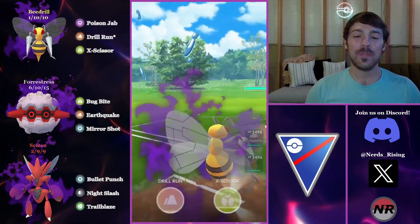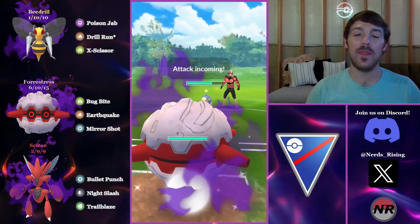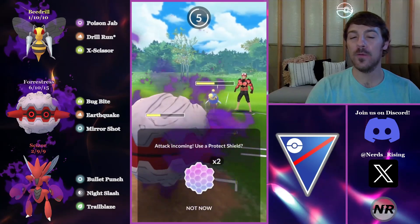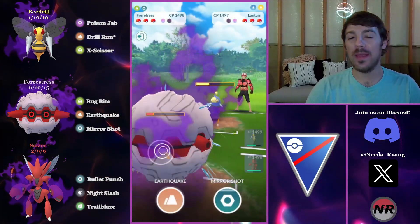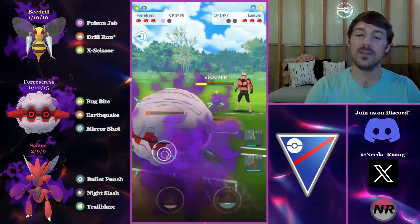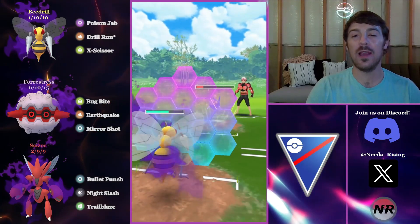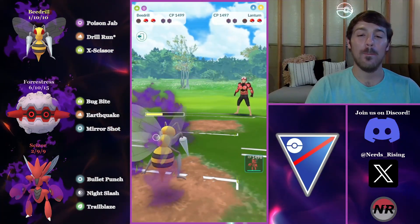Next battle, we lead with Buzzwole into our Beedrill and the opponent saves-switches into a Water Gun Lantern — not a great response situation. I do bait safely and catch the Surf onto Fortress, but the Water Guns are chunking me quite a bit and I'm probably going to lose switch advantage. I full-send it, grab their last shield, and get them low. I come in with Beedrill and farm them all the way down, committing one shield. It all depends on what they have in the back.